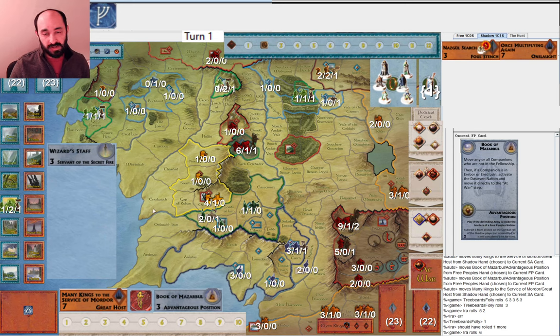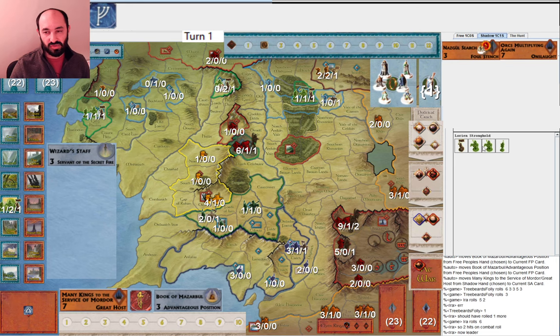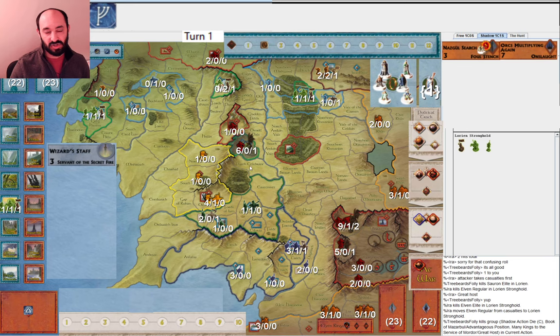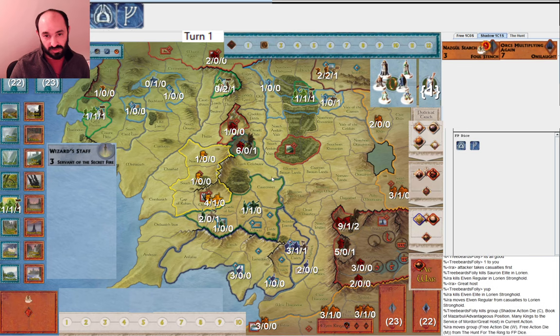It's nice to get dwarves to war, but I feel like Fellowship is going to make good progress this game. What happened was I got two hits and my opponent got two hits — that's relevant for Great Host. The attacker needs to take casualties first. If I reduce the two elites into two regulars I'll have three units, and if my opponent loses two regulars they won't have enough to trigger Great Host. So effectively they have to lose the elite, and then I go ahead and lose my elite because there's no way to avoid Great Host.